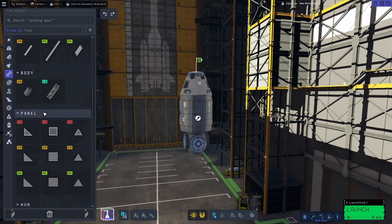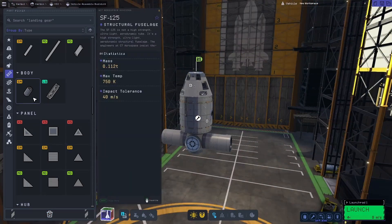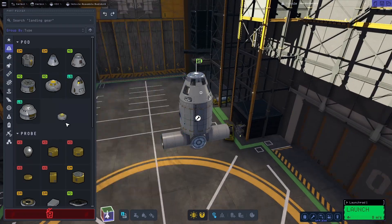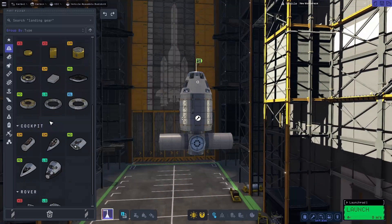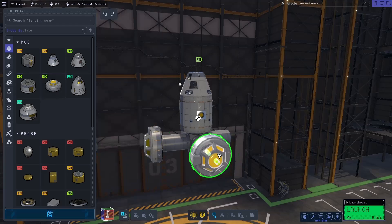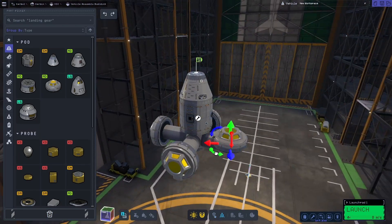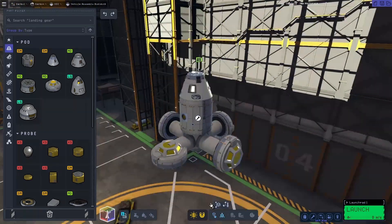I'm going to try to keep this one a little simple. This isn't going to be the main base for Duna, obviously, because the Duna base is the main base. So this will just be kind of a useful little Ike base that can be used for various things. We'll go ahead and get a base on Ike just because.